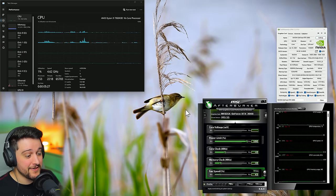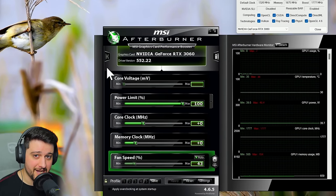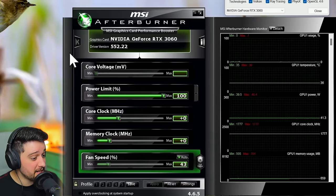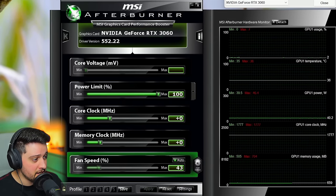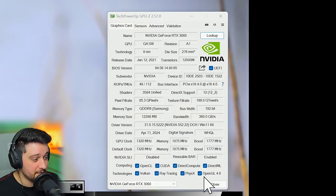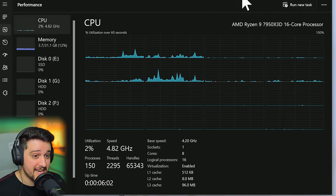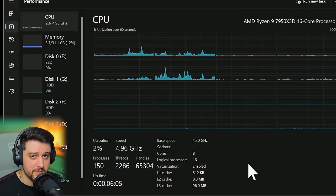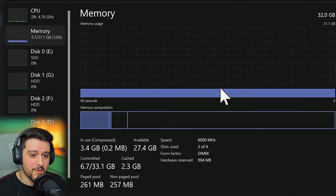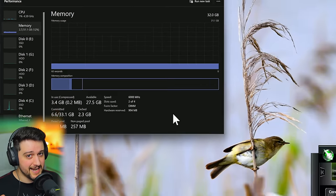Hello guys, Chris here, welcome back to another video. In this one I'm gonna be testing a GeForce RTX 3060 12GB model in Fallout 76. This is the AFOX model of the card, running with the latest NVIDIA drivers and not manually overclocked. You can see all its specs in TechPowerUp's GPU-Z — resizable BAR is enabled and we have the 12 gigs showing up. We're pairing it with the Ryzen 9 7950X 3D with half its cores disabled, so it's basically the same as a Ryzen 7 7800X 3D, and 32 gigabytes of DDR5 6000MHz RAM in dual channel. Let's get into it.